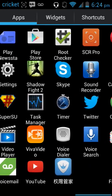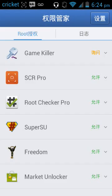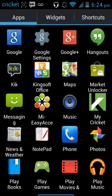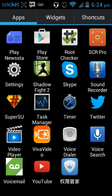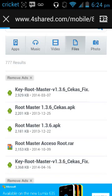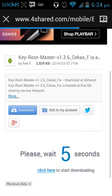After you get Key Root Master, it's gonna look like a little Asian ring icon. You're gonna click on it — I might not have it anymore, let me check.